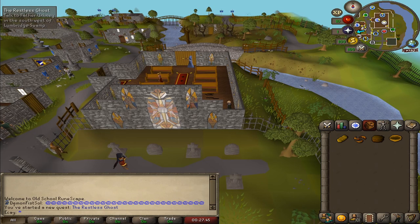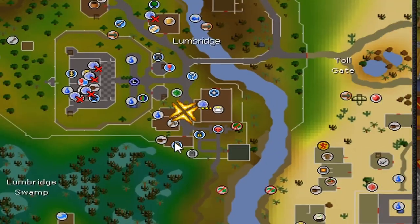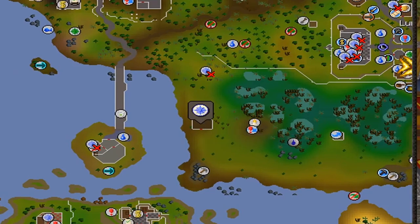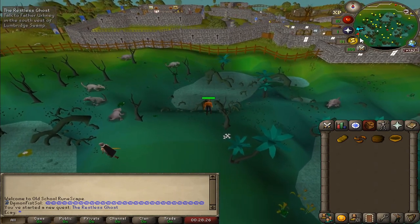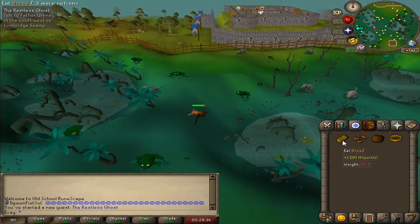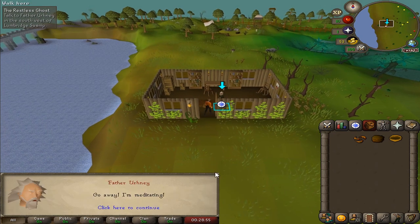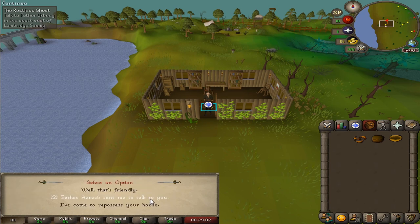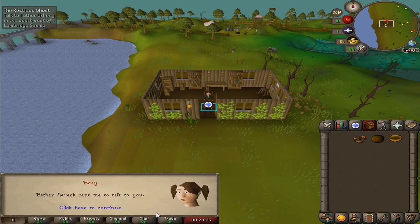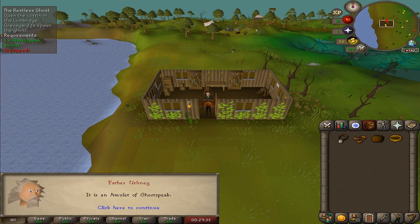Now we need to go talk to Brother Ernie in the southwest of Lumbridge Swamp. Looking on the map, we head through the swamp avoiding the giant rats — luckily we've brought some food. Time to talk to Father Ernie. He's given us an amulet: it is an Amulet of Ghost Speak.